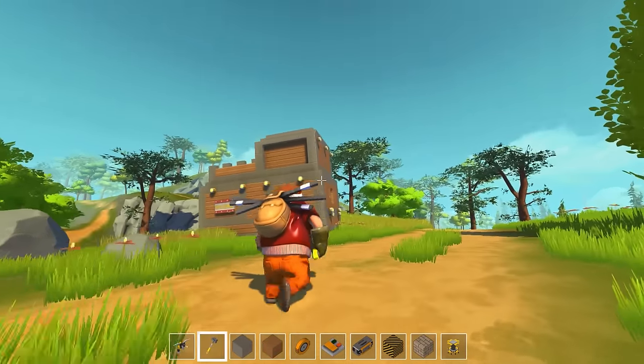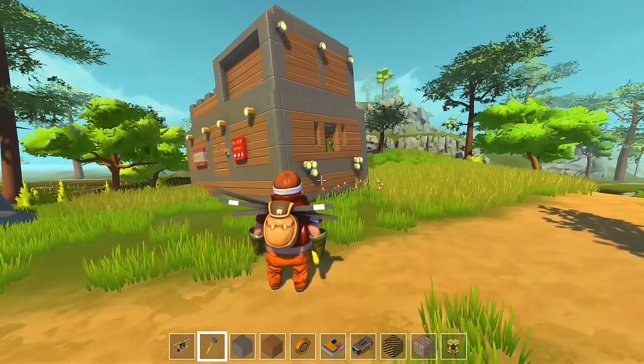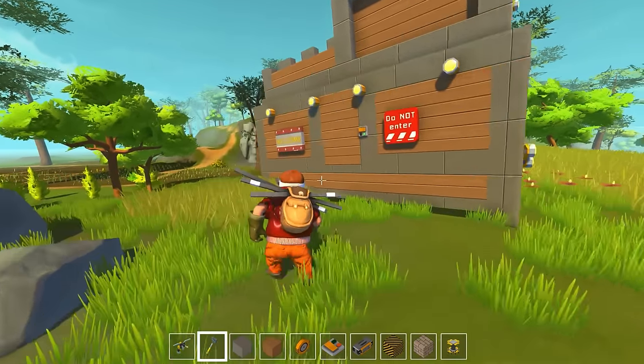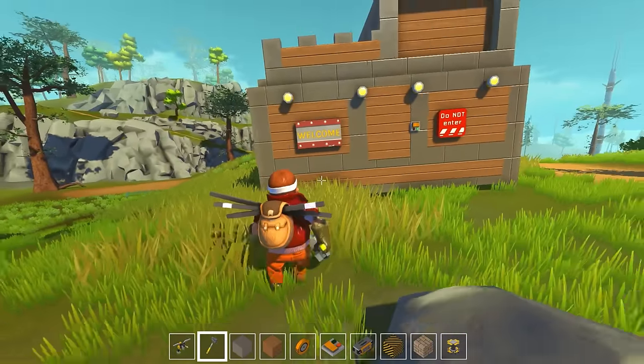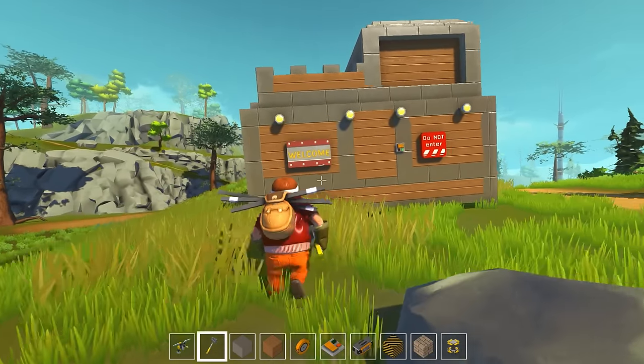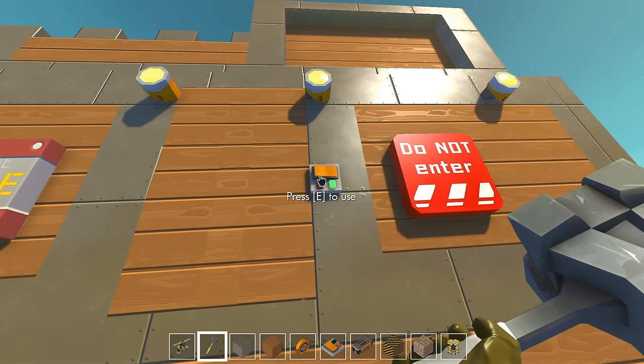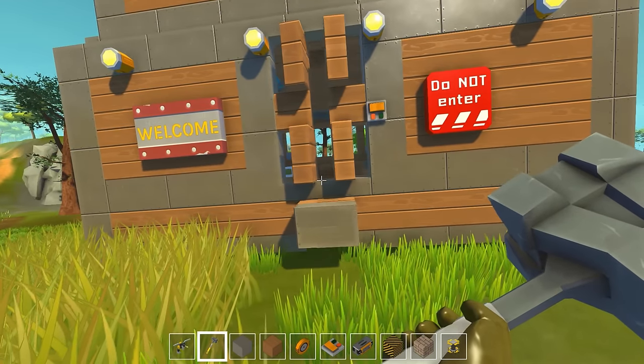You may have noticed the out-of-place-looking second story in the last video and wondered what that's all about. What am I hiding? It's time to find out what secrets lie in wait. Welcome! Wait, what does that sign say? You are not welcome! Just kidding, you guys can stop by my fake do-not-enter house anytime you want.